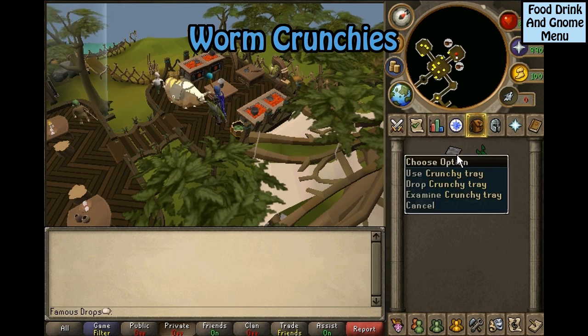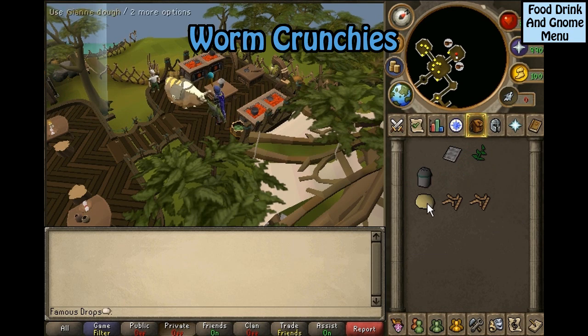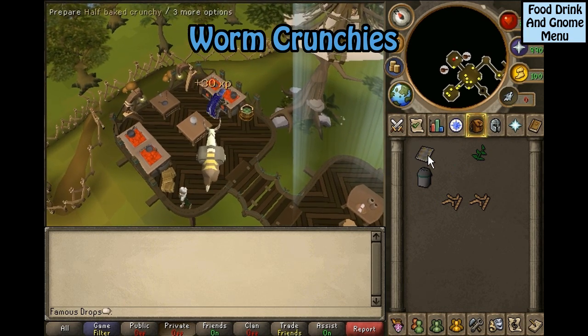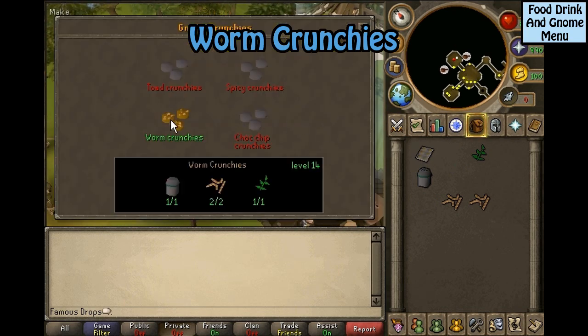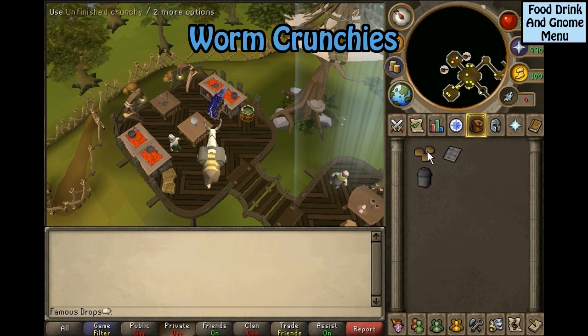Worm crunchies: you will need Jean dough, a crunchy tray, equa leaves, gnome spice, and two kingworms. Use the Jean dough on the tray, then use the raw crunchies on the gnome cooker. Click on the half-baked crunchies and select worm crunchies. Use these back on the gnome cooker and garnish with spice.